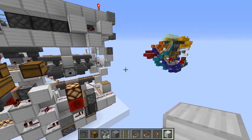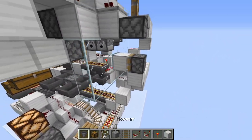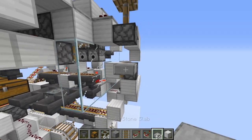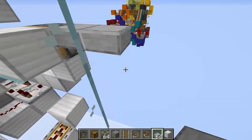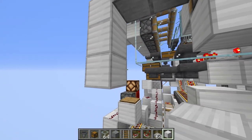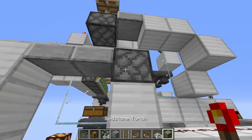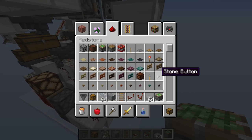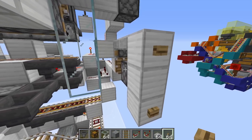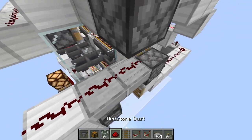Now we're going to install our emergency switches — we need some slabs. Come out one, two, and on the third one put a block. Underneath, have two blocks like this, plus a torch here and a sticky piston. Then you'll have your two buttons of any wood variety. When you press one, it makes sure everything gets unpowered. For the other, run a redstone line like that.